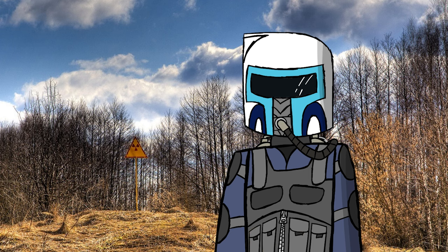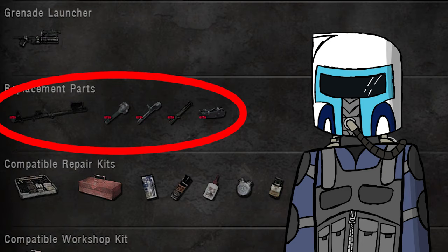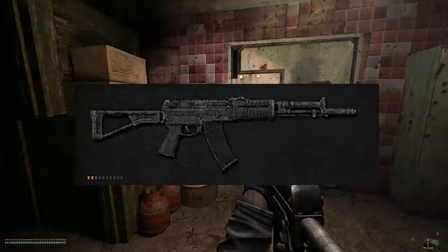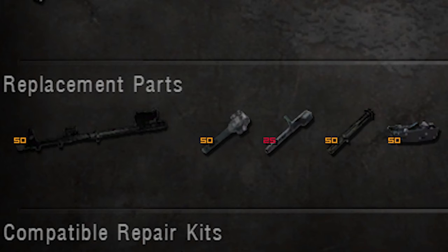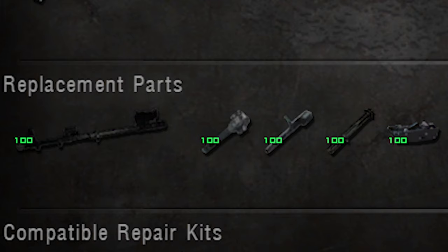Before we go any further, I think it's best that we figure out how these individual components work. These are obviously the components that a gun or suit of armor is made up of, and as you use your equipment, its durability decreases, thus the durability of each of these components decreases as well. Therefore, it's extremely important that these components stay in good quality.